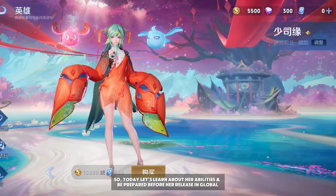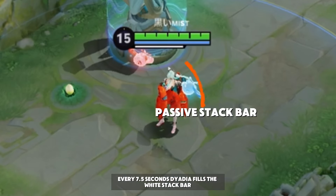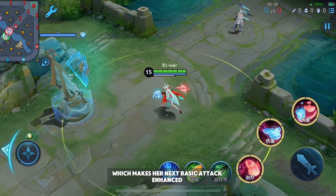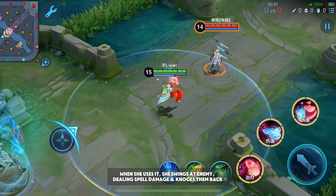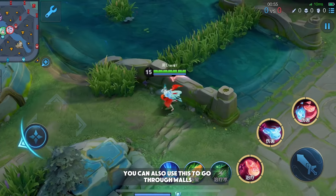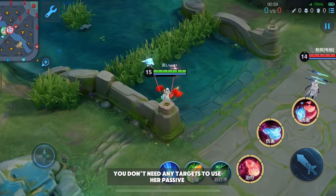Passive — Chanting: Every 7.5 seconds, Dyadia fills the white stack bar which makes her next basic attack enhanced. When she uses it, she swings at an enemy dealing spell damage and knocks them back while she herself jumps back. You can also use this to go through walls, and you don't need any targets to use her passive.